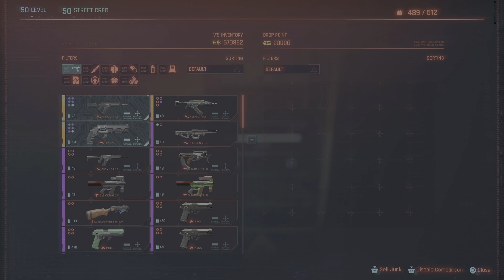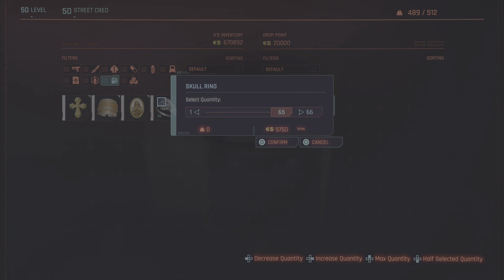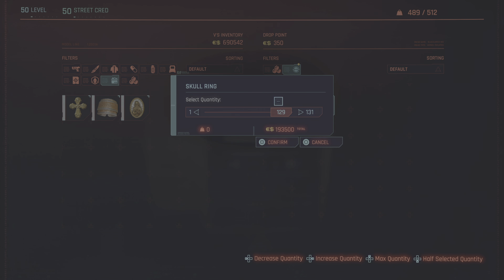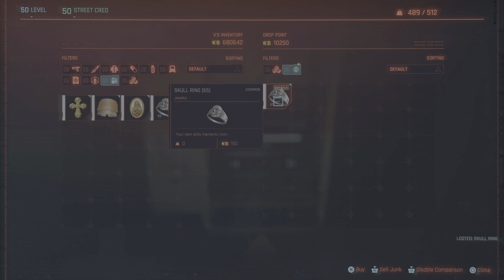So you go sell, go into your junk — you've got 66 there. Go straight up, down that, confirm, and then bang — 66. Confirm, come out. There you go: 9,715. So again, skip time, go 24 hours forward.